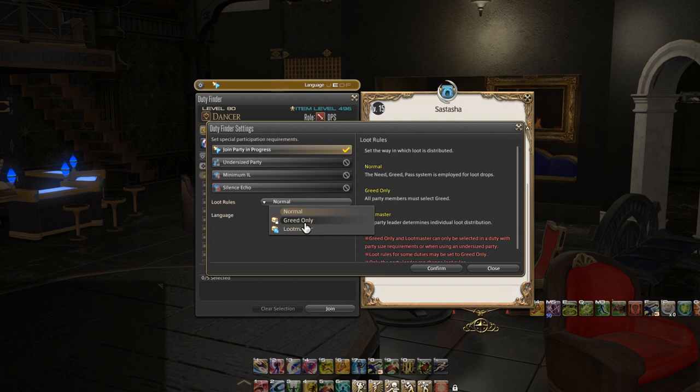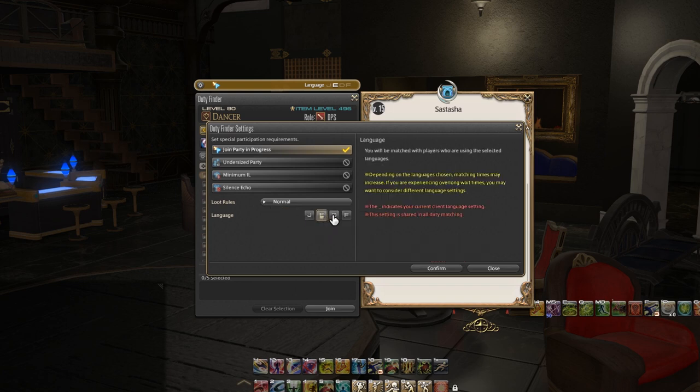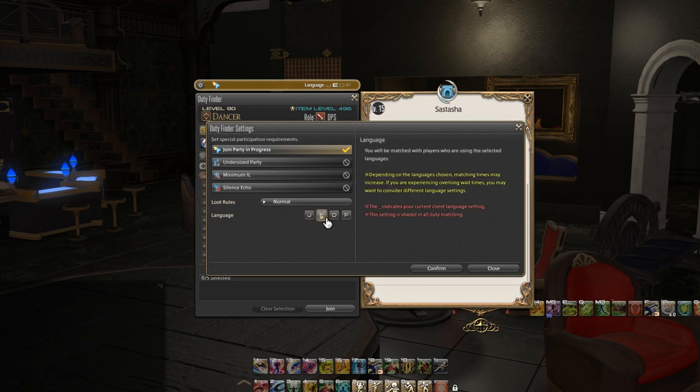Lastly we have language settings, so we have Japanese, English, and then other language options here. For most players in English-speaking regions you'd just tick English, but I've definitely seen all these languages come up.